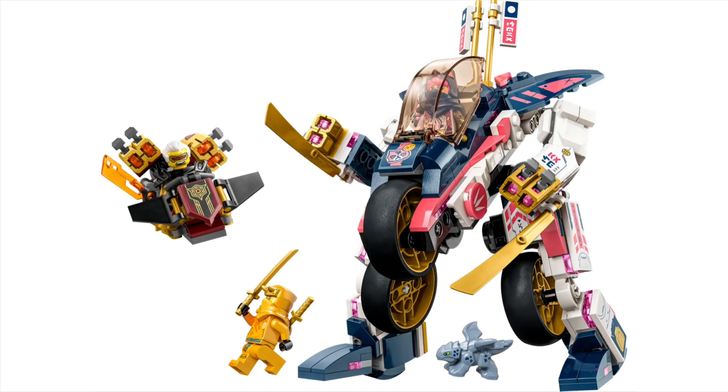Here we have set 71792, Sora's Transforming Mech Bike Racer. This set is £43 and comes with 384 pieces — not a very good price-to-part ratio, but that's not really something I care about. This set is very unique. I think this is the first ever Ninjago set to come with no ninja. This set contains three figures: we get Raptor, Arryn, and Sora.